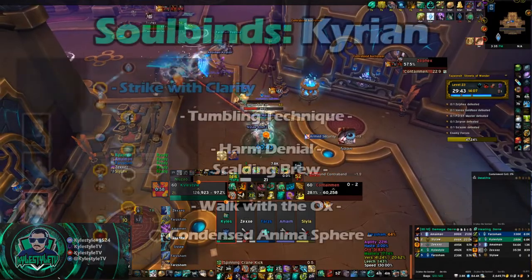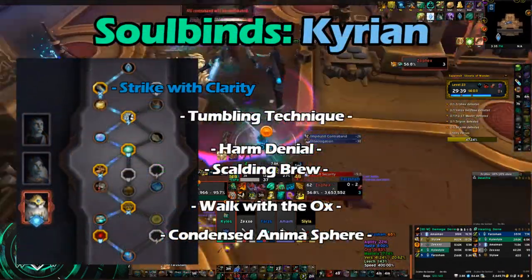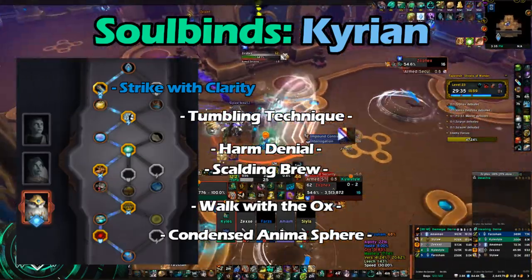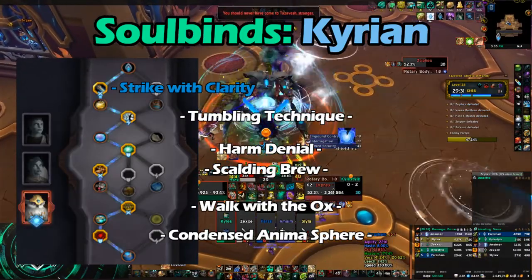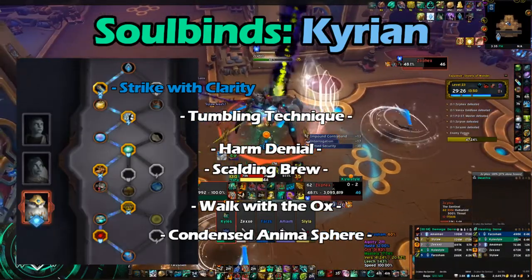After talents, let's talk about Soulbinds. There really is only one Soulbind that you will need, and that's going to be the Kyrian Soulbind of Mykonos or Forge Light Prime. There are two splits here that you can take — both are highly used.